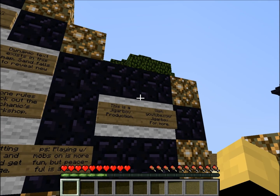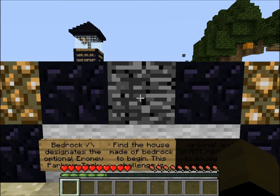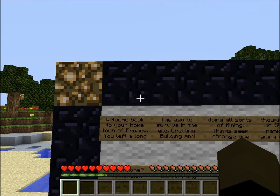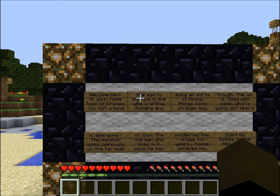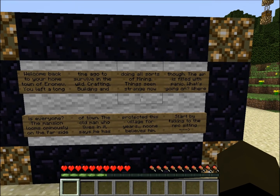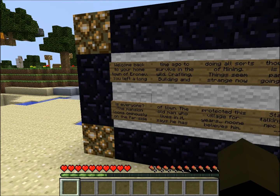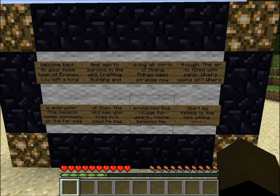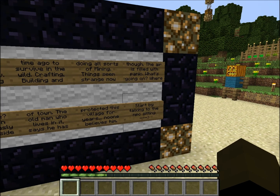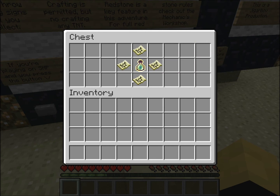Bedrock designates the optional parkour task. I don't know how good I am at parkour. Find the house made of bedrock to begin. The challenge is optional and not required to enjoy this adventure. Welcome back to your hometown of Aero-Nev, which is a weird city name. You left a long time ago to survive in the wild — crafting, building, and doing all sorts of mining. Things seem strange now, though. The air is filled with panic. The mansion looms ominously on the far side of town. The old man who lives in it says he has protected this village for years. No one believes him. Okay, whatever. Start by talking to the NPC sitting. Well, what's in this chest? A handy dandy portable set of stuff.